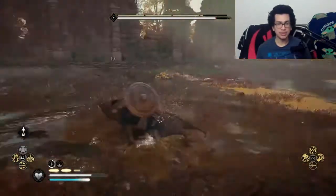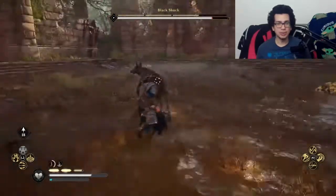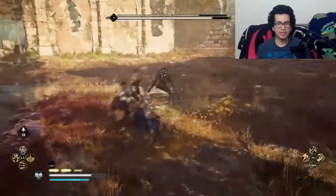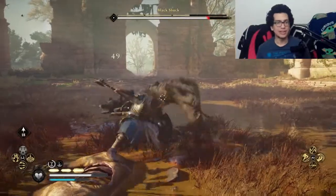You can pick up mushrooms off the ground to get more adrenaline or even your health back. There are a bunch on the ground — you've got a lot of stuff to eat to get some health. So this fight is pretty much guaranteed to win on your first or second try. I did it on my second try.